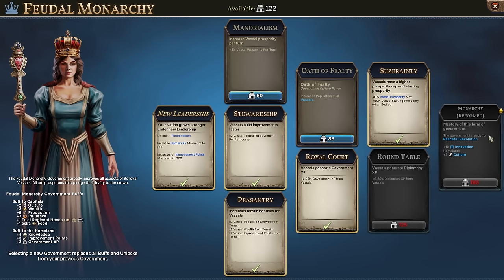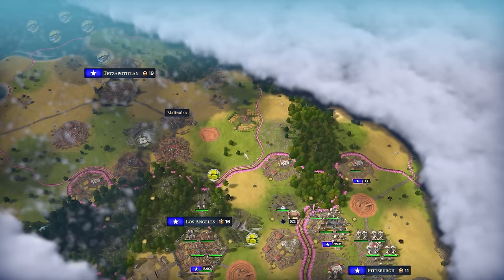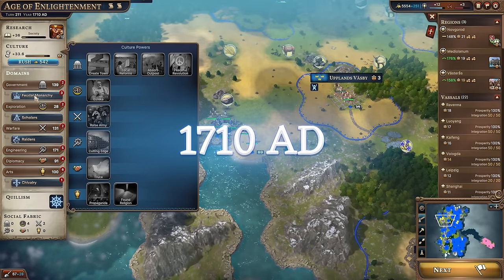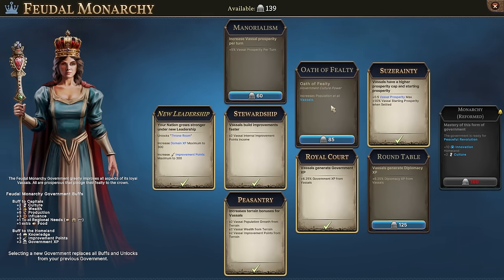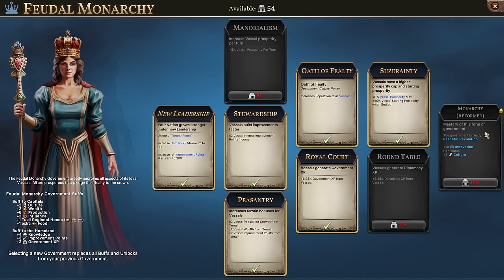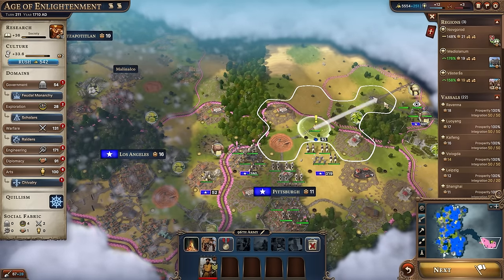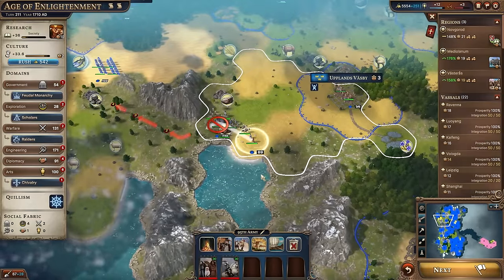I want to save up for the Monarchy Reformed upgrade at 160 government power, and then we can consider a Peaceful Revolution. I think I do want to do the increased population for vassals first, and then go straight for the government reform. That will delay the reformed version of the government but I think that's okay.